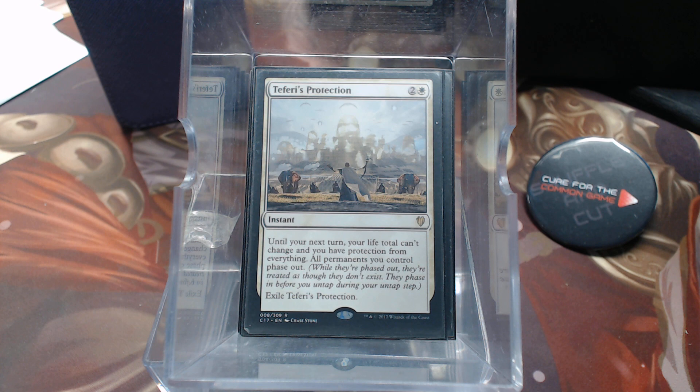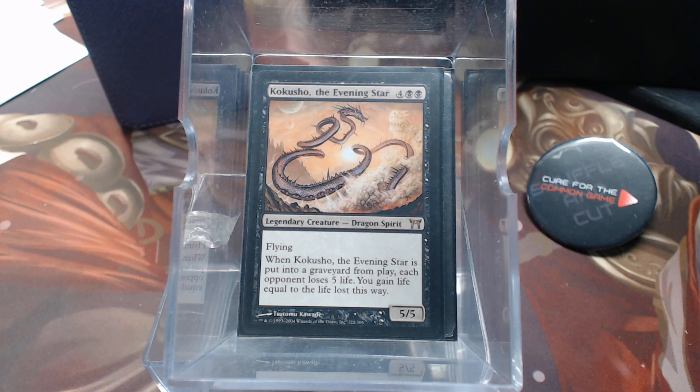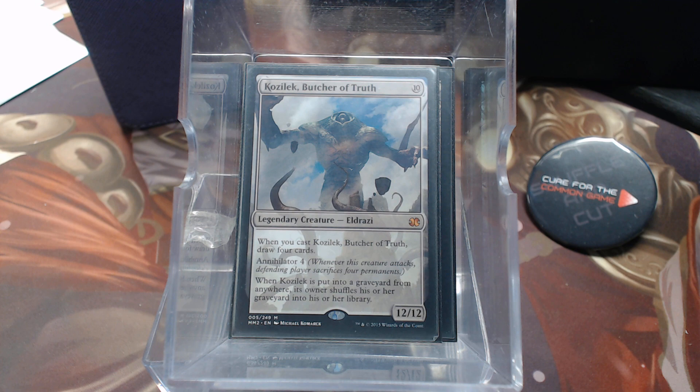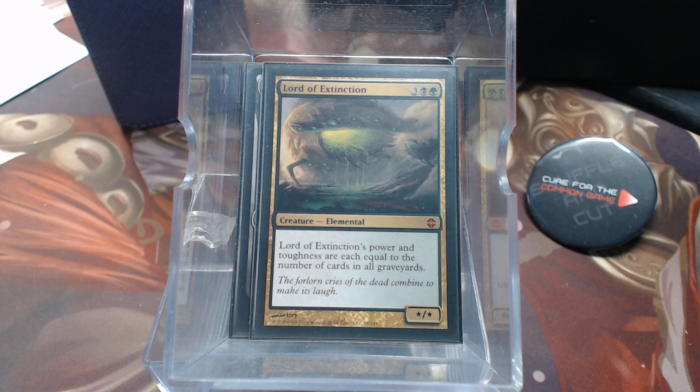For other creatures: Seedborn Muse is just a great card, untapping multiple times. Kokusho — another card we don't really care if it dies. Worm Coil Engine keeps splitting. Kozilek, Butcher of Truth is in here as well.